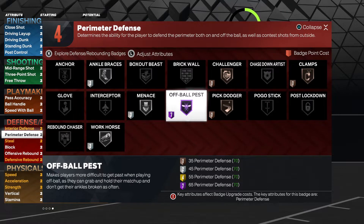As you can see on screen, in today's episode we're going to be talking about the off-ball pest badge. Now, if you read the description, it says it makes players more difficult to get past when playing off-ball, as they can grab and hold their matchup and don't get their ankles broken as often. And what I mean by that — they're not talking about defending someone with the ankle breaker badge. They're talking about off-ball juke moves, spin moves, stutter steps and stuff like that.